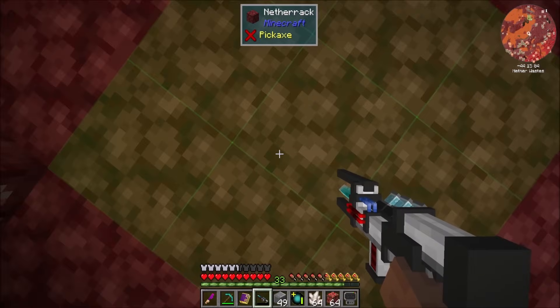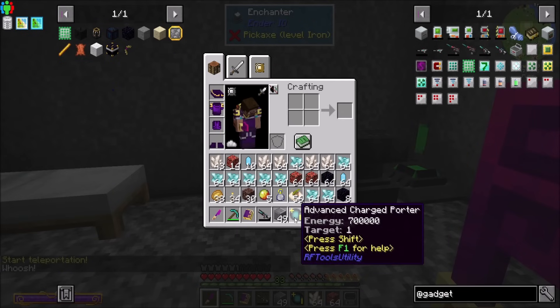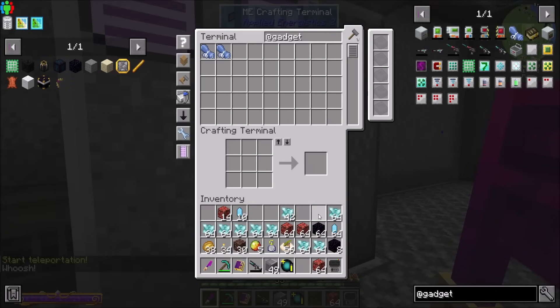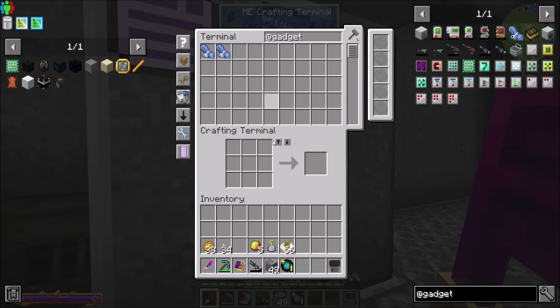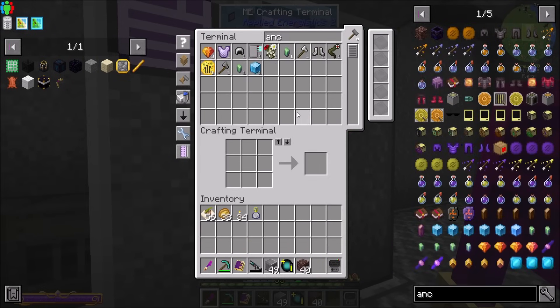Out of power — alright, home we go. Any junk? Nope, we're cool. You'll notice that I upgraded my charged quarter to the advanced charged quarter. Ancient debris — I got 40 of them. A healthy amount of mining between episodes.